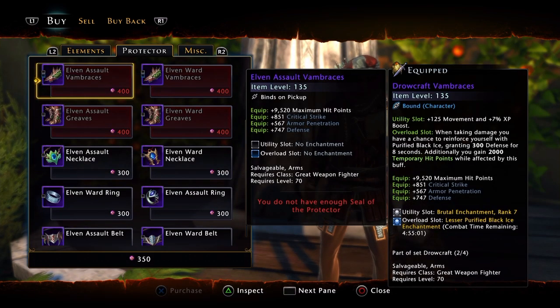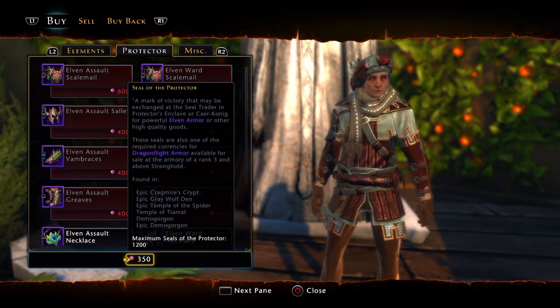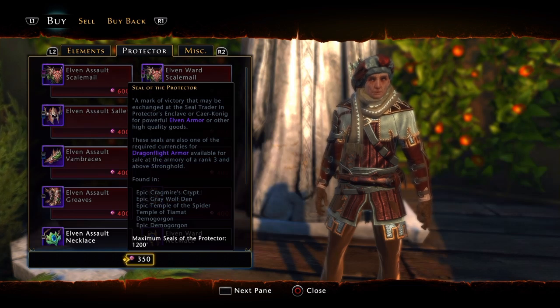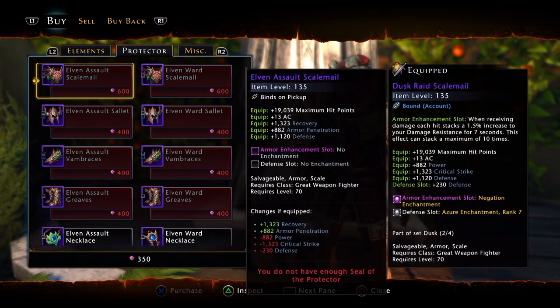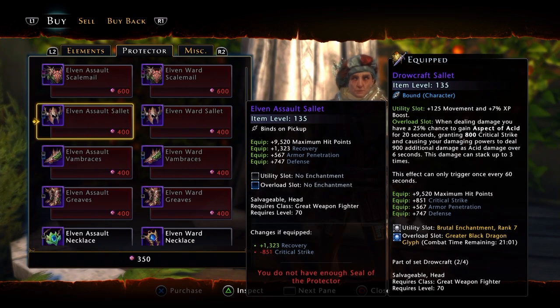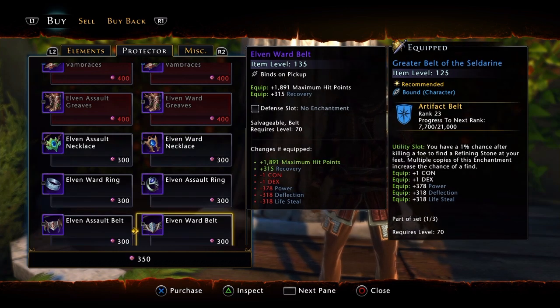Here you're going to be able to get your armor with seals of the protector. You can also get dragonflight armor, but that's a different story we'll get to in a minute. This is called elven armor or T2 — it's very nice gear. Keep in mind once again this is for great weapon fighters. You can get your necks, your rings, your belts and all of that.